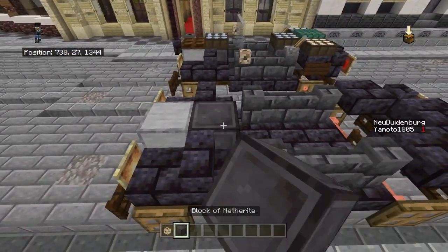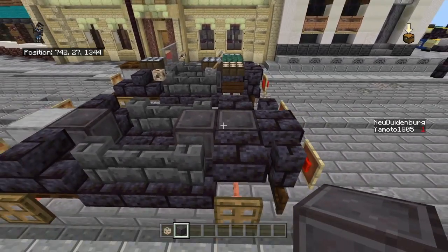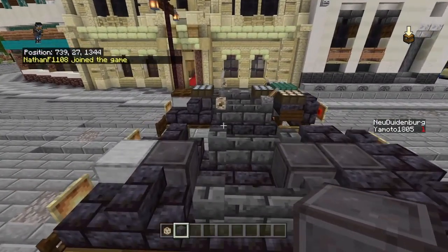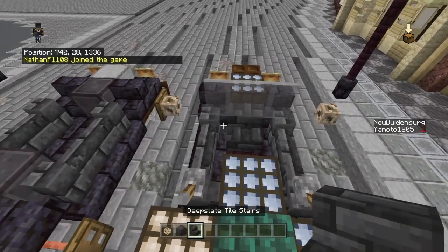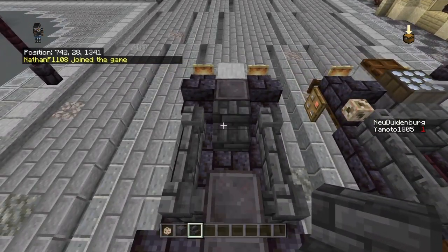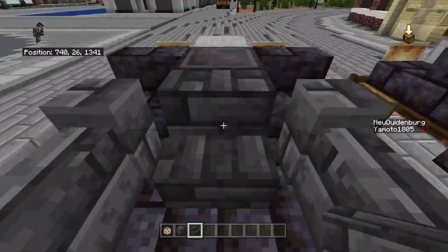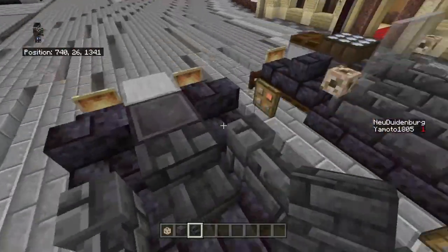Get some block of netherite and just place it down like that. Everyone should have the block of netherite by now. Then get some deep slate tile stairs and place them like so - that will be for where the steering wheel is, and our passengers and driver will sit there.